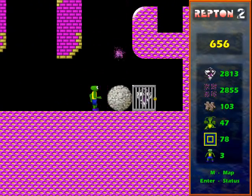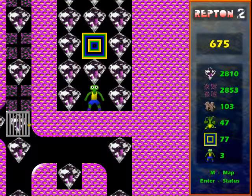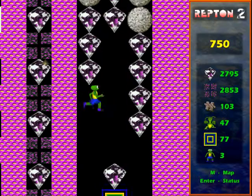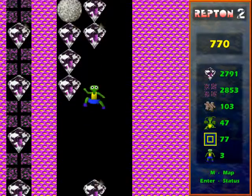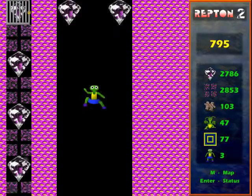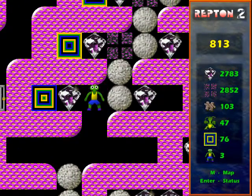You have to collect everything in Reptom 2 — that's the end of that section. Another bit where you have to be a little careful, just making sure the rocks go fairly evenly down each side of the teleporter so you don't trap yourself under them and leave yourself unable to get up to this staircase feature.